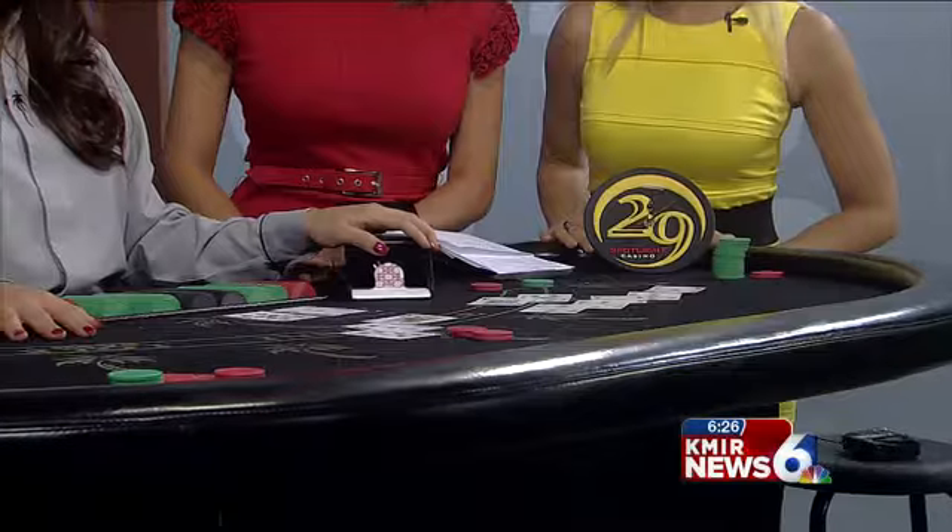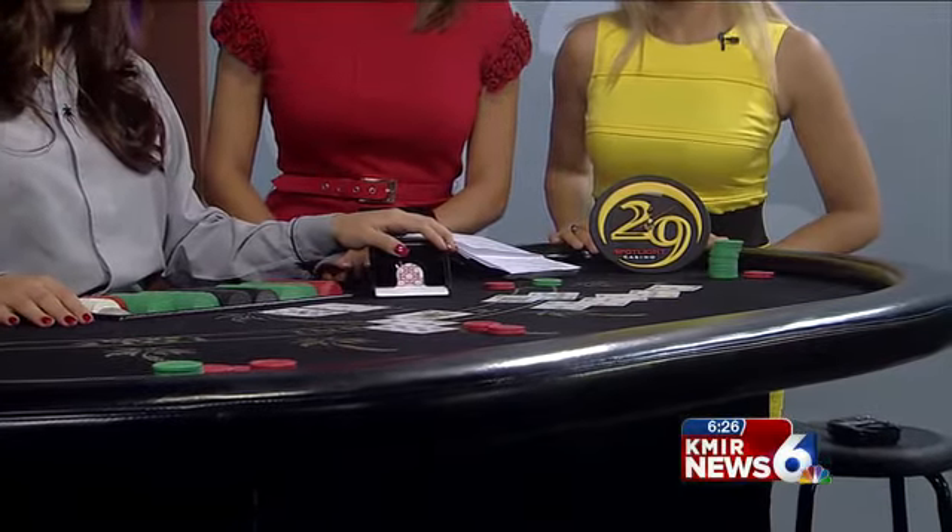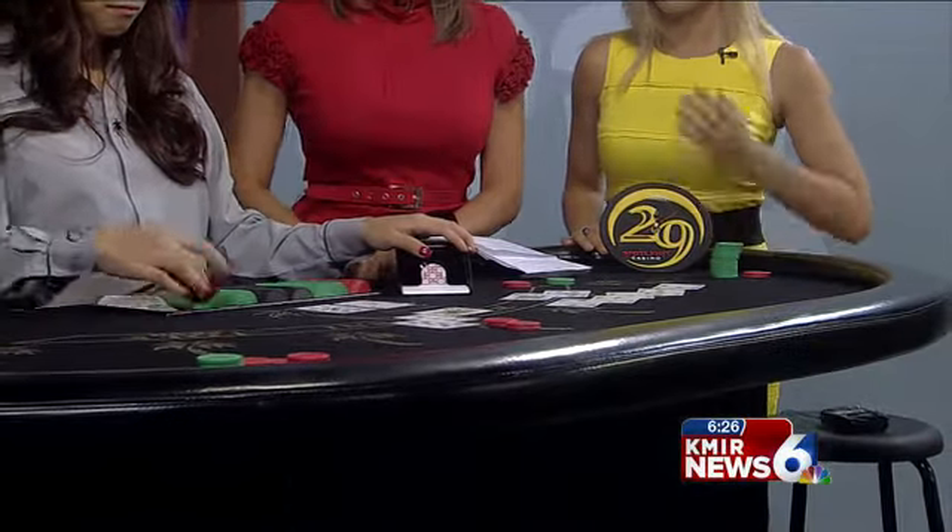Now we've gone around the table, and we're going to see what the dealer has. Evelyn's going to reveal her second card — and it was a 20. Close. So your 21 is still going to get paid. This person takes it. Unfortunately, your 19 and your 17 would come down — we would lose on those. But it is a moral victory because you played it properly. You did a very good job.